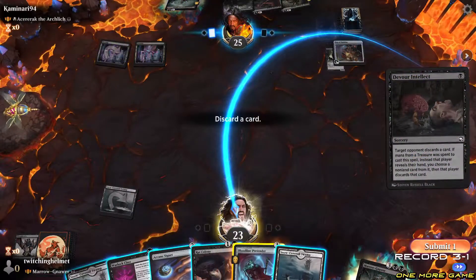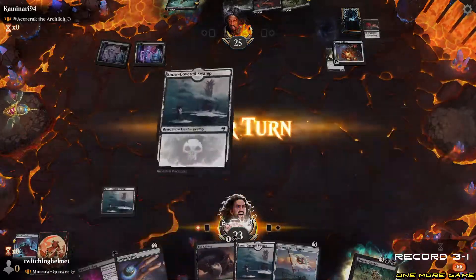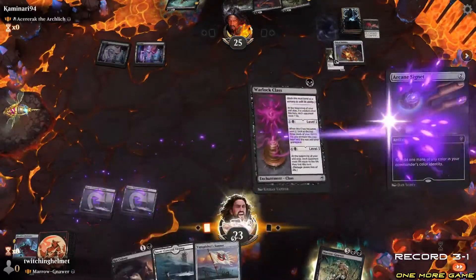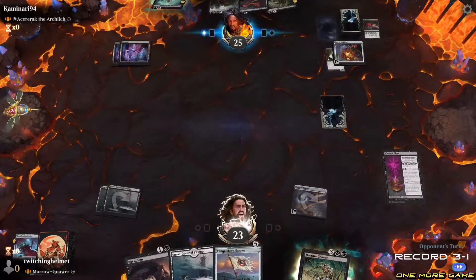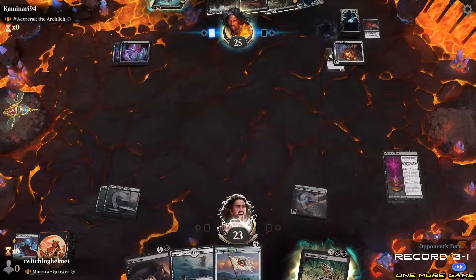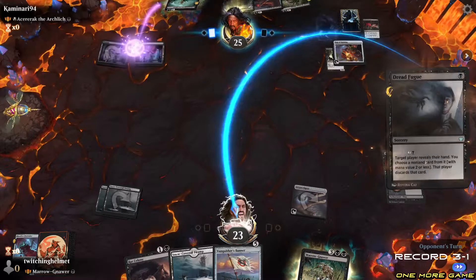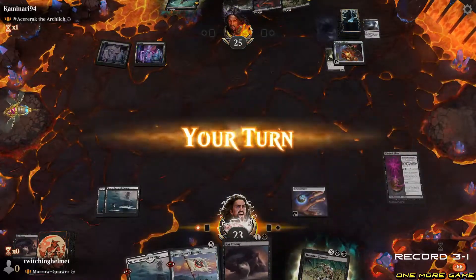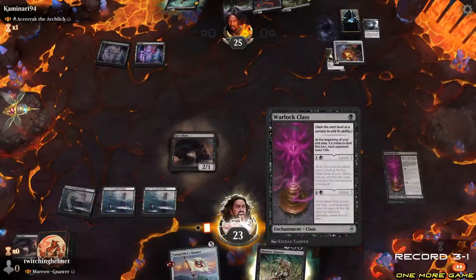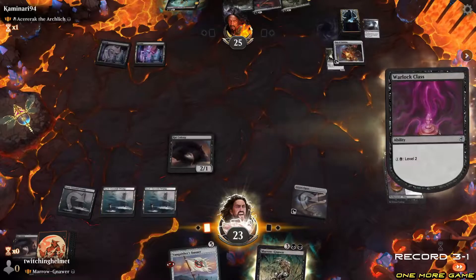Discard Pretender — yeah, just the Pretender. They cast something one, two, three. Really? That's aggravating. I still have another one but it's still aggravating. Activate this — look at the top, put one in your hand, rest in the library. Put in my hand.